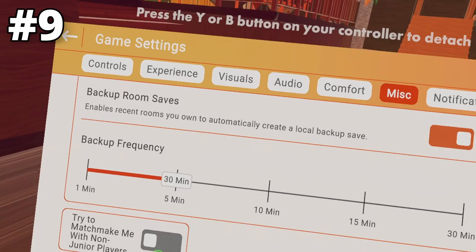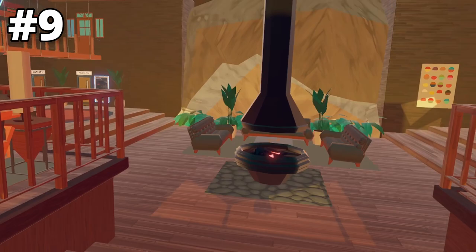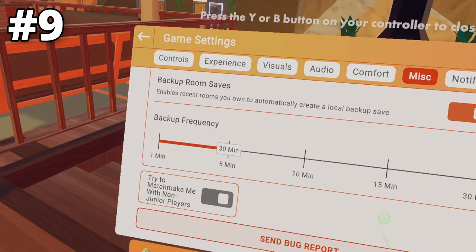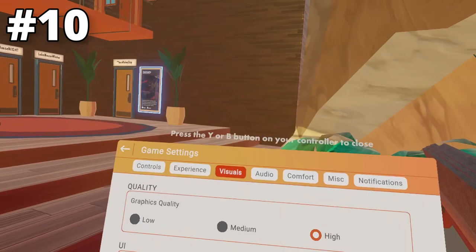In the Miscellaneous tab, you have Try to Matchmake Me With Non-Junior Players. This setting is for people who always get stuck in junior account lobbies where no one can talk to them or friend them. This tells Rec Room that you'd most likely want to be in a lobby with non-junior players.